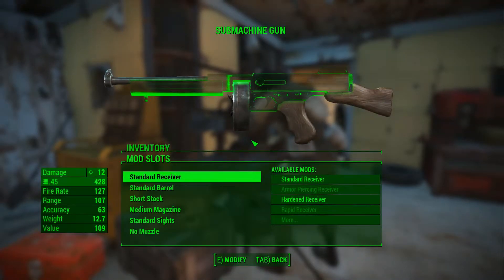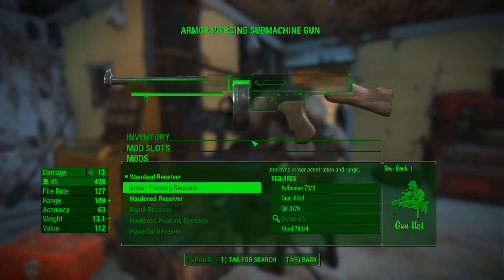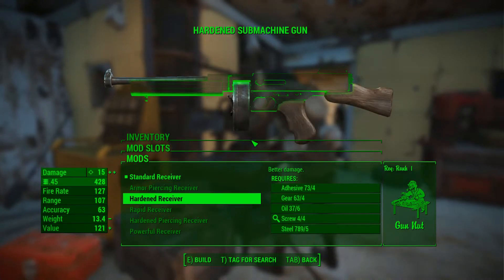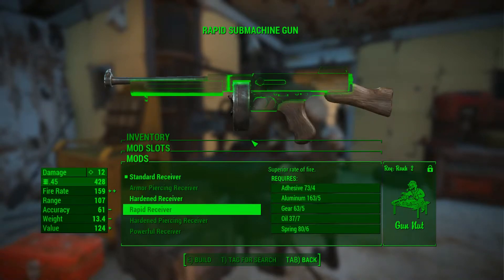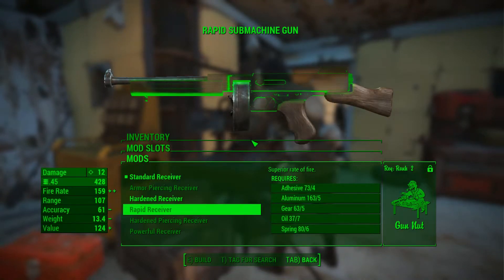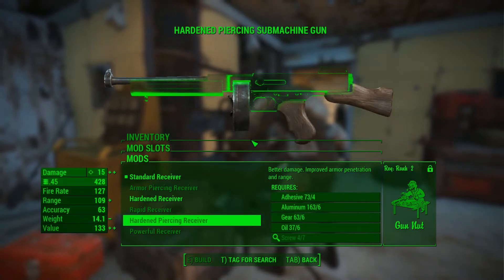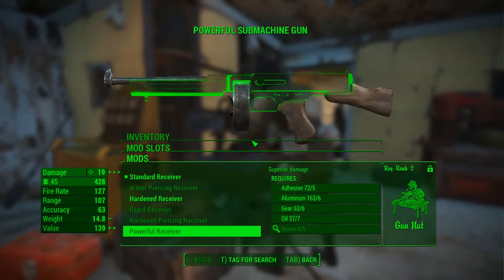First on the list is the receiver. An armor piercing receiver has improved armor penetration and range. A hardened receiver has better damage. A rapid receiver has superior rate of fire, but requires Gun Nut rank 2. A hardened piercing receiver has better damage, improved armor penetration and range. And a powerful receiver has superior damage.